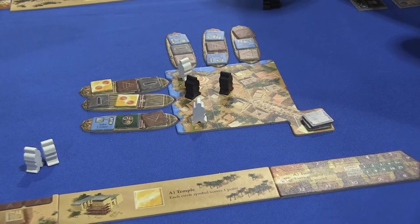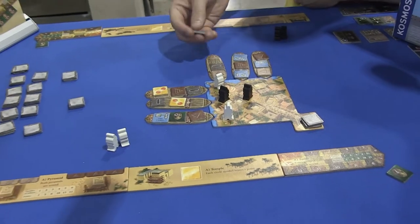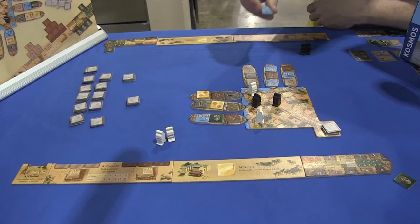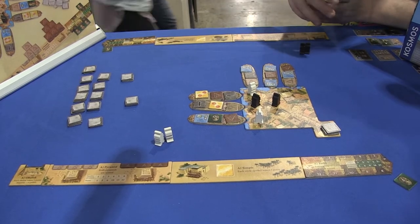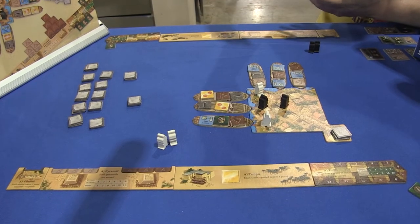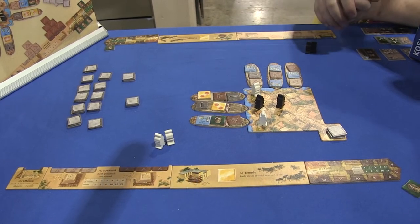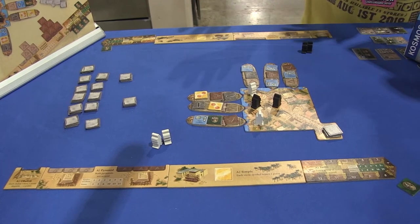Your third option on your turn — and the final option — is if you acquire one of these blue tiles. This kind of acts like a card from the original game. But if you acquire this, on a later turn you can have almost like a super turn where you can do more or better things. But it does take that turn and it does take getting that tile. So it's an interesting way of really gaming this system, which can get pretty cutthroat. But because it's so quick, it feels pretty light to me.